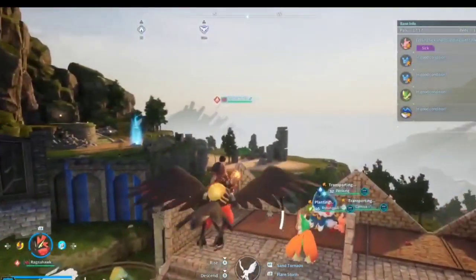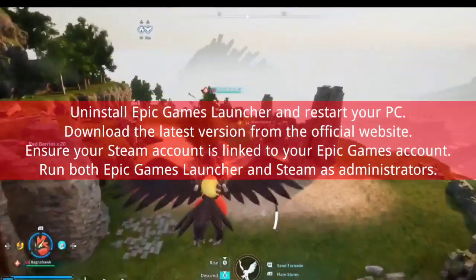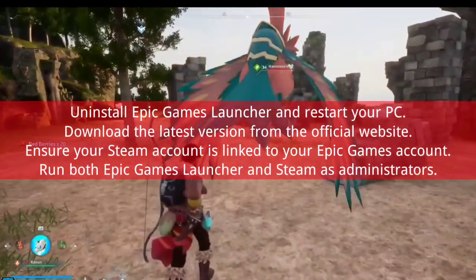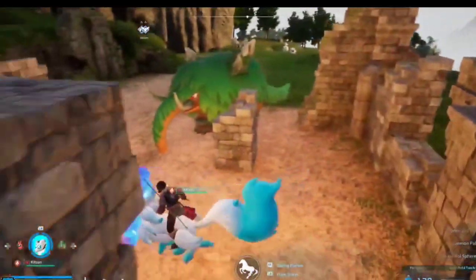Potential fix 1: Update Epic Games Launcher. Uninstall Epic Games Launcher and restart your PC. Download the latest version from the official website. Ensure your Steam account is linked to your Epic Games account, then run both Epic Games Launcher and Steam as administrators.